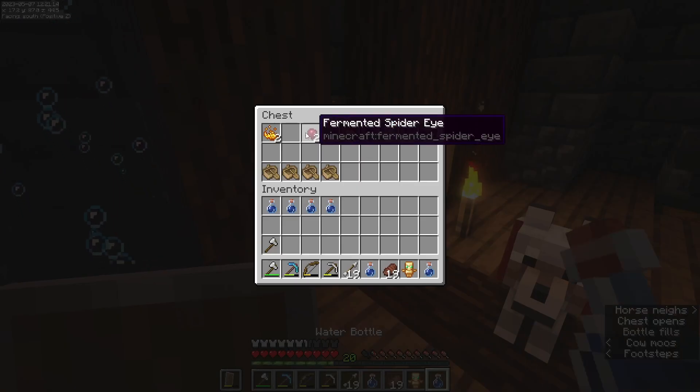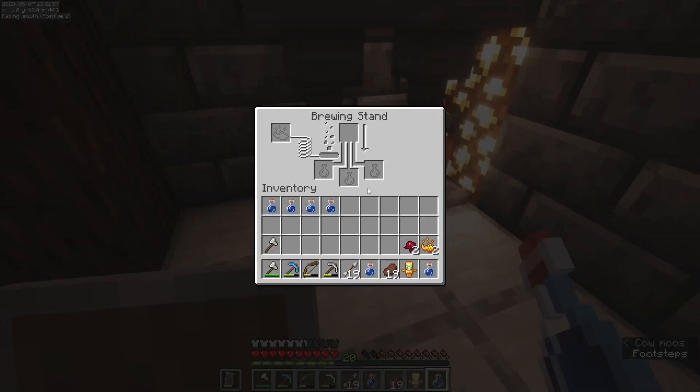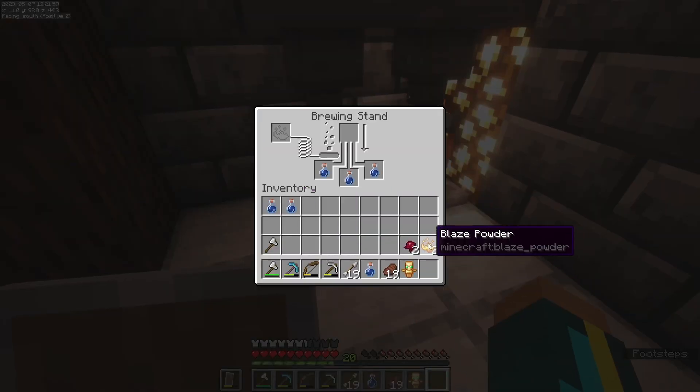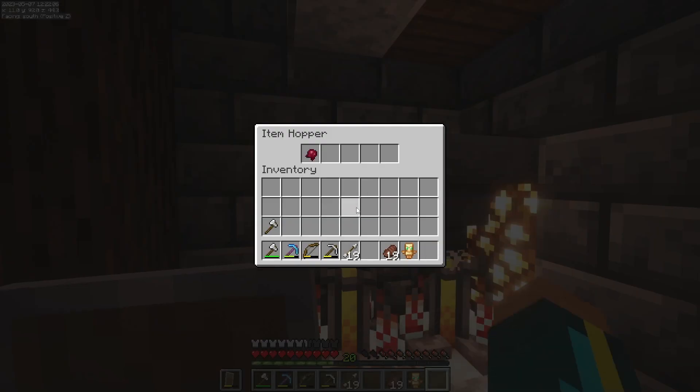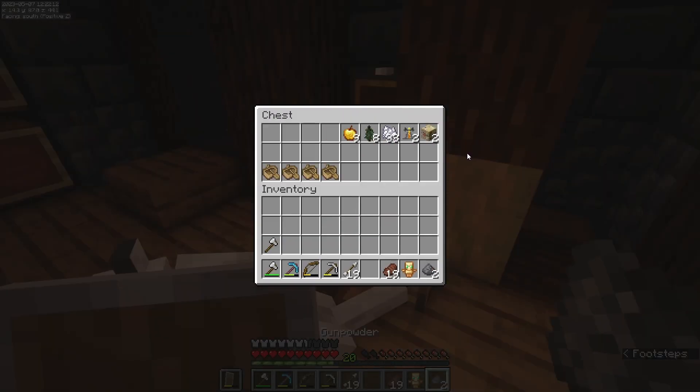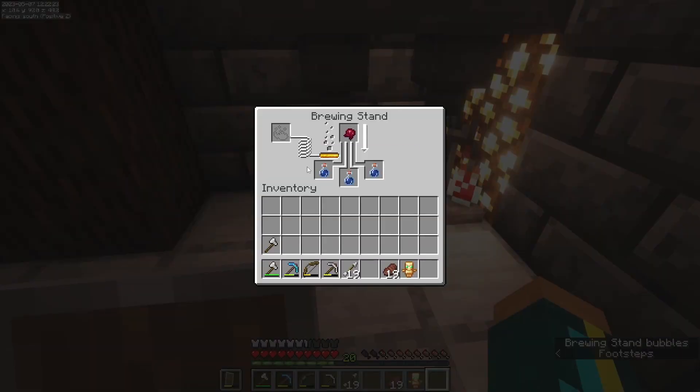First we're gonna need some water bottles — we're gonna make weakness potions obviously. So what we're gonna do here is pop all these in there and that should be good.